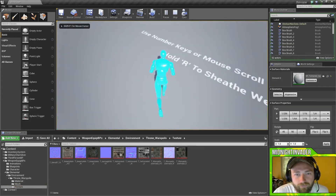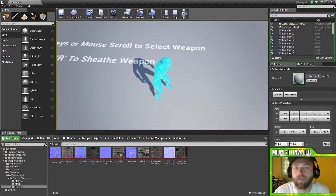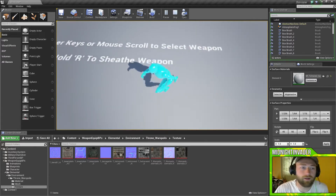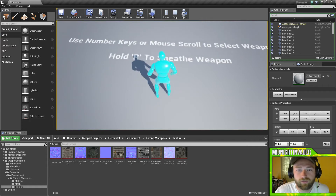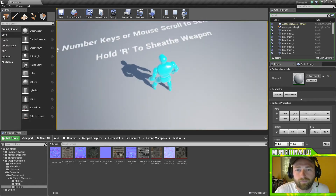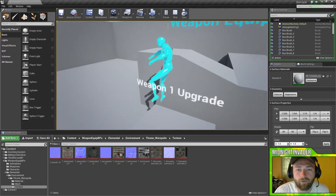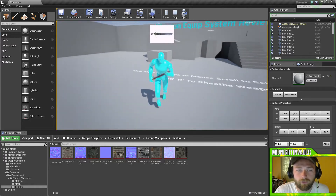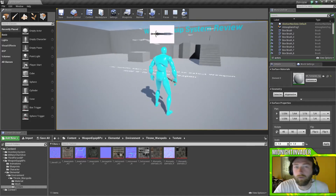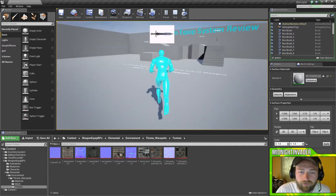You'll notice down here it says use number keys or mouse wheel to scroll to selected weapon. I personally changed that because I did not like it. Hold R to shield weapon. We'll go ahead and get weapon 1 — it starts on our back. We'll press 1. I got rid of that little thing at the top of the screen where it shows what weapon you have — that's tedious.